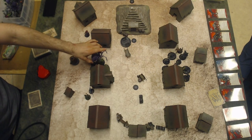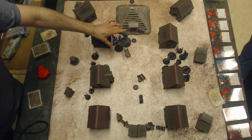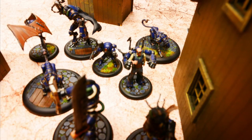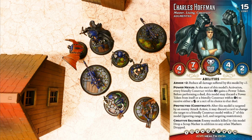At the start of the game, Herald from the Yurugumo. Asami wins the flip but lets Charles Hoffman start the game. Hoffman activates first. When Hoffman activates, every model inside 6 inches gains a power token, which is every single model because they're all deployed together.